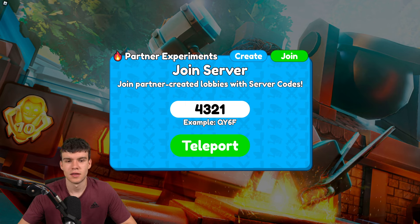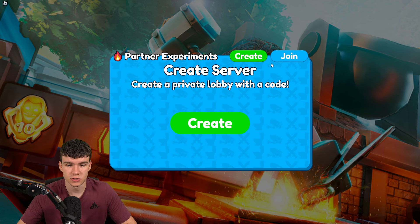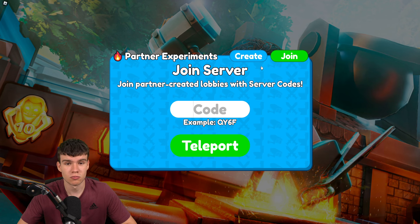A little tip for finding these codes: go on YouTube and search 'Toilet Tower Defense partner experiments sandbox mode' and look for a live video — they'll probably have codes there too. That's pretty much it for the video, so like and subscribe for more.